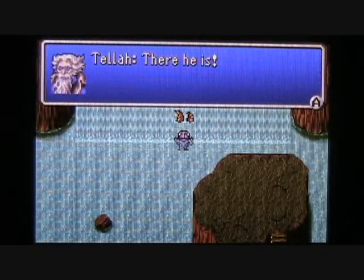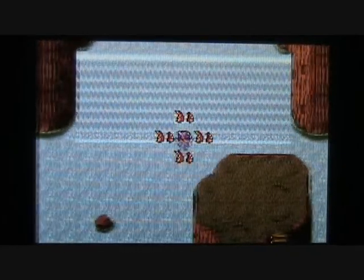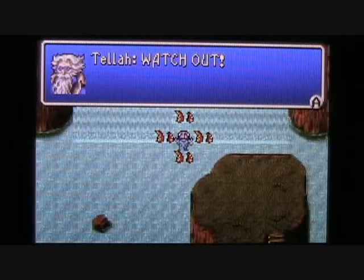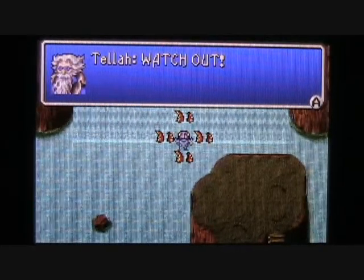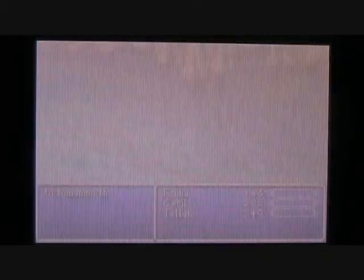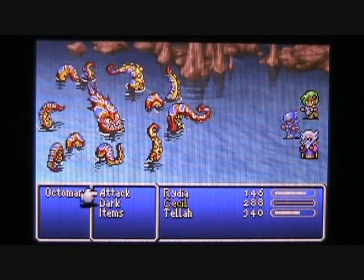Tella says, "There he is." Well, we've got more than two tentacles — we've got four, six, eight tentacles. Oh no! That must be what that little boy in Kaipo was talking about when he said the exit was guarded by eight huge sea serpents. Tella says, "Watch out!" We're going to be accosted by the Octomammoth — a huge octopus with eight big tentacles waiting to attack us.